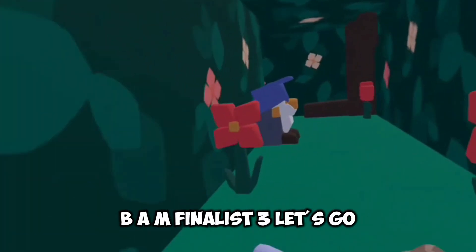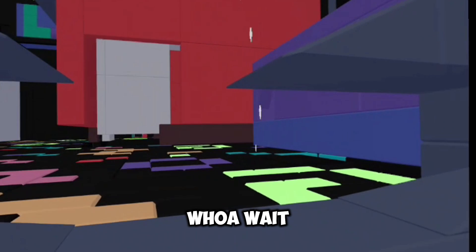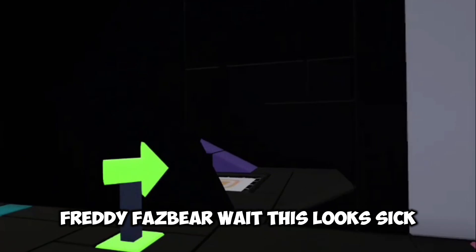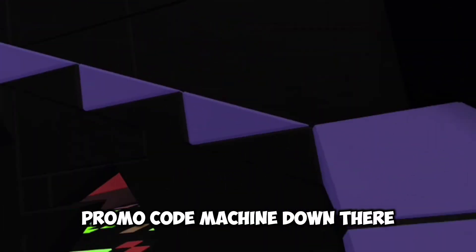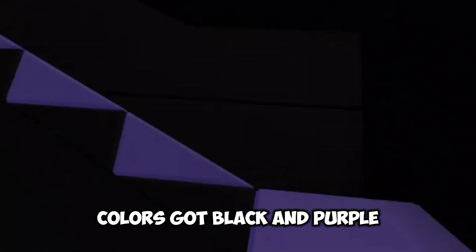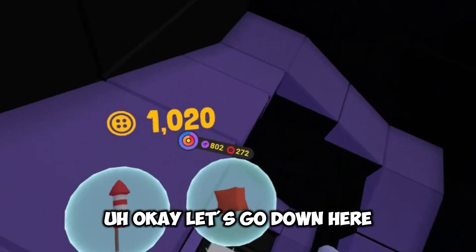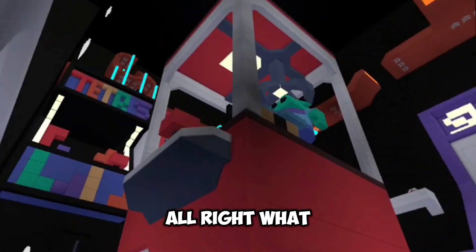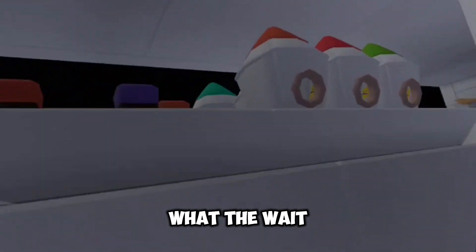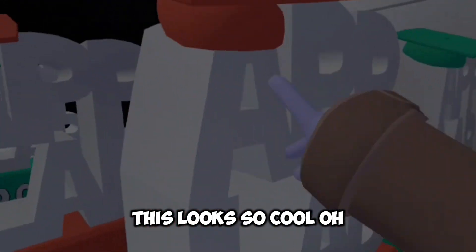BAM finalist three - let's go! Whoa, wait, this looks sick! Wait - Brody Fuzz baby, wait, this looks sick! Whoa, there's a promo code machine down there. They got like the FNAF colors - black and purple. It literally looks like a FNAF map. Okay, let's go down here.